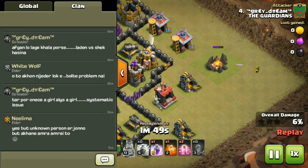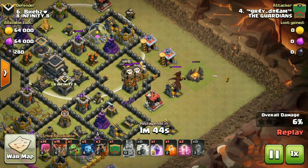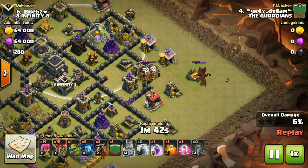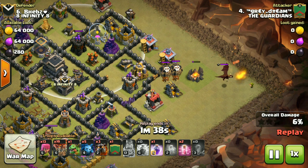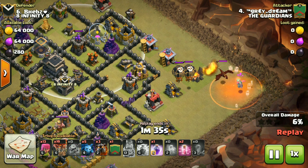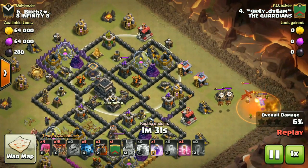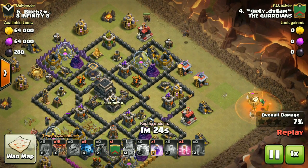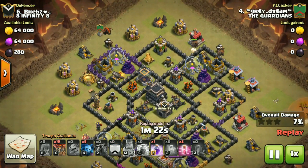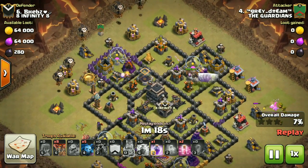I lure out the CC over here. After that I drop maybe another archer, then poison, then a baby dragon, then I drop my 15 archers over here — just drop 15 archers, that's good enough. I wouldn't need more to clear around the lava hounds. These two air defenses, one full Tesla — that's why I'm putting this setup here.